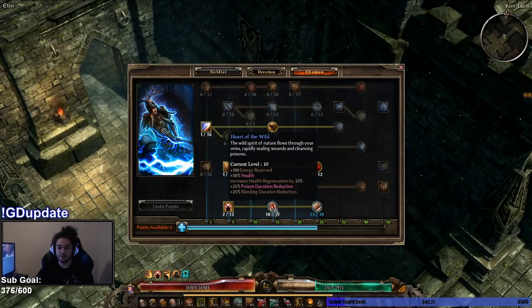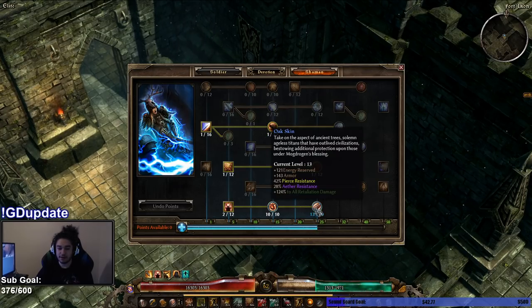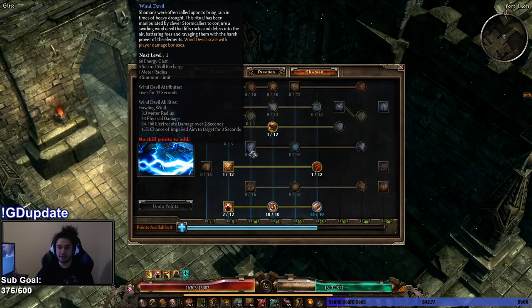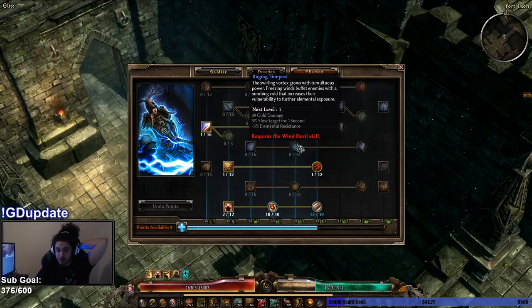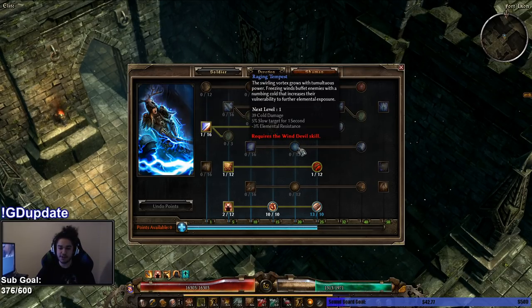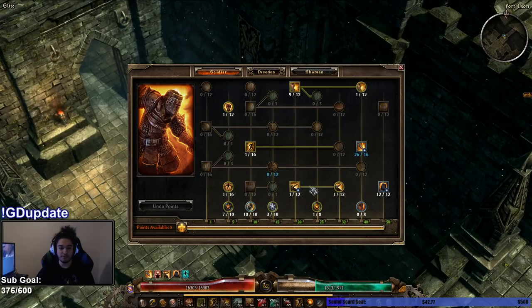I just have Heart of the Wild because it's maximum health — it's extremely strong. I've got Oak Skin, which gives Armor, Pierce Res, Aether Res, and Retaliation damage — very strong. And whenever we finally go Elemental, which is basically gated by gear, we go Wind Devil and max out Raging Tempest, which is minus 30-something All Res. I don't like the slow on targets though, because I want targets to hit me faster, but hopefully you just use this for bosses and it doesn't even matter.